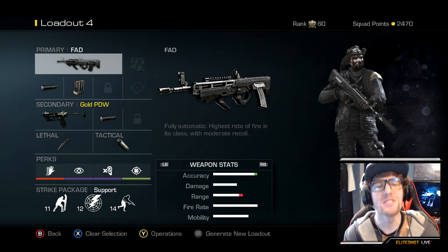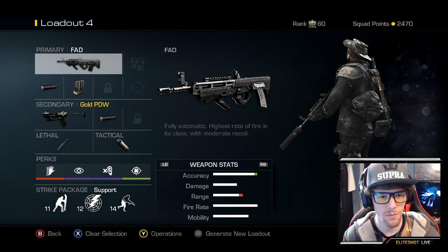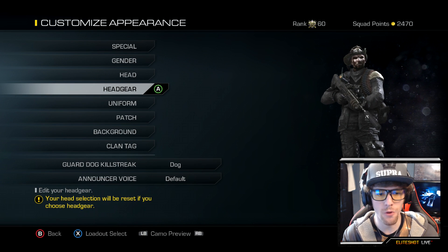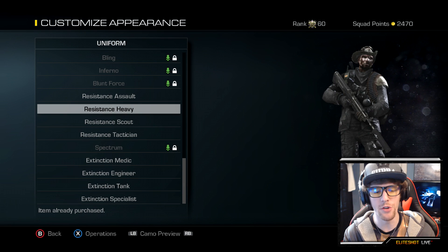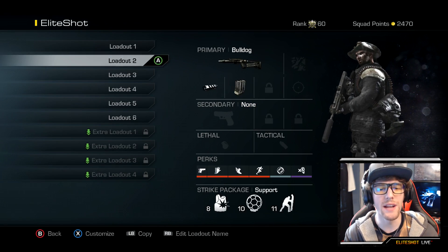Before I start the class, check out my guy — I think he looks pretty sweet. I'm using the X Extinction Hunts Your Head helmet and the Resistance Heavy uniform. These are two different micro-DLC packs, and together they make a sweet combo.